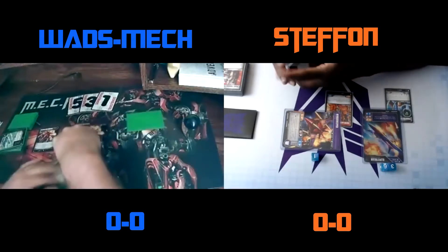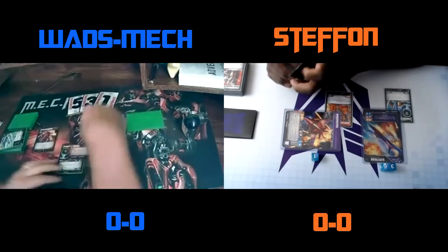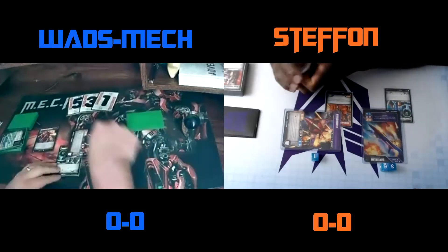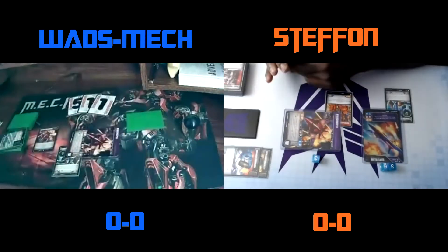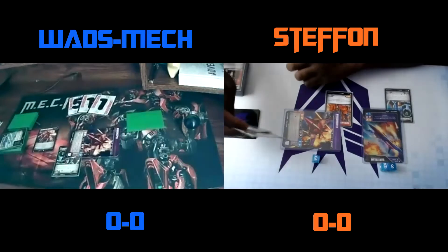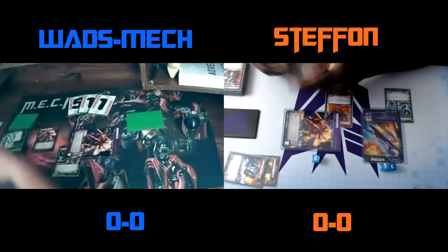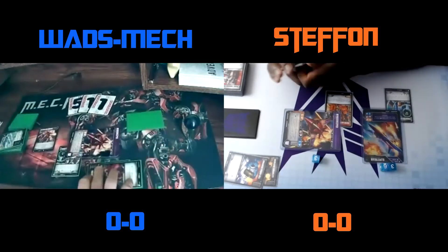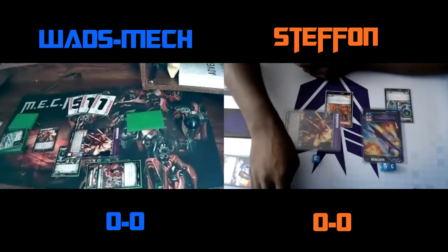I'll put Paralyzo Box on Windsweeper. Attack Windsweeper and transfer two, and three. I'll call orange for Paralyzo Box — oh, it's a black, so you wouldn't get it. I didn't even see that you flipped, and I jumped the gun forgetting about the box. So I'm swinging for six Pierce two — take five. Puts me at eight.